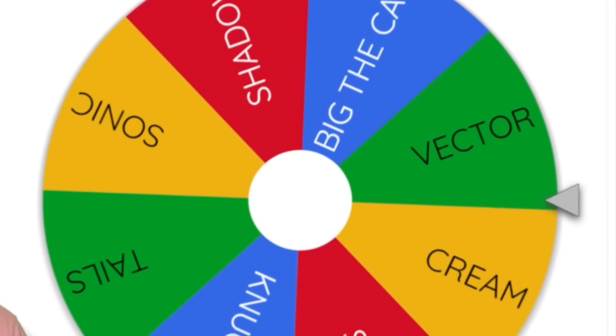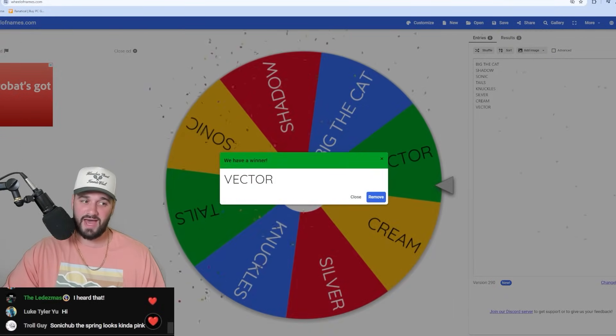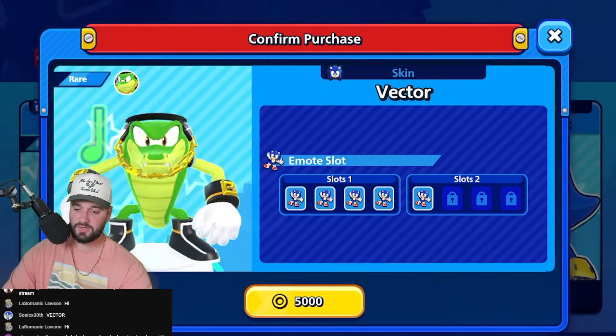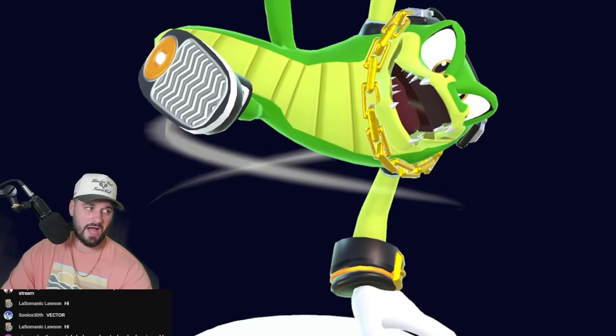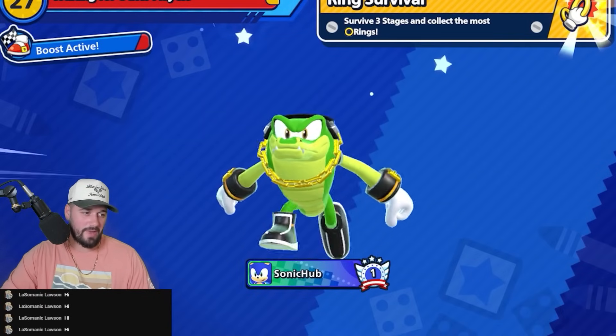Here we go, we're spinning again — spinning and winning. Vector! Green? Not touching green? That's definitely a bad idea. I'm going to purchase Vector because that is the skin we picked. We got him. There he is — my boy's looking good.